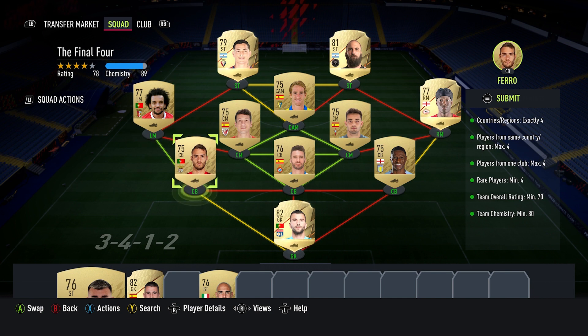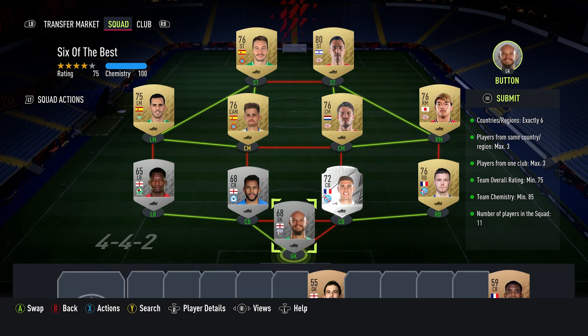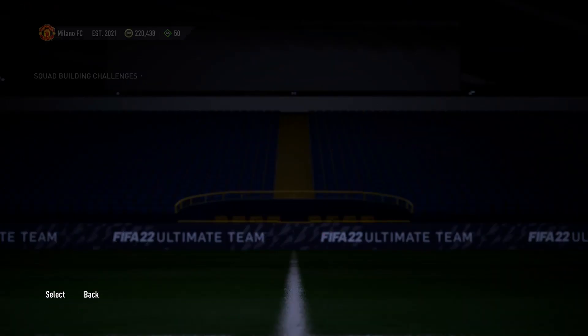For the next SBC, Six of the Best, you need exactly six players from the same country or region, maximum three players from one club, an overall rating of 75, and a team chemistry of 85. As you can see, I've got quite a few hard links here - top left is Spanish from Espanyol, then PSV to the right, some English players at the bottom from the English league, and the French connection at the bottom right.